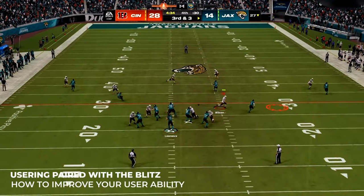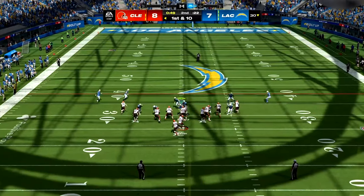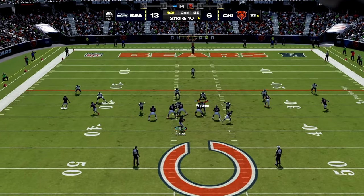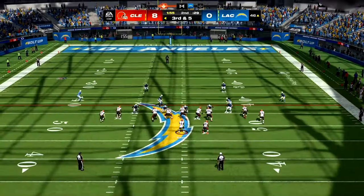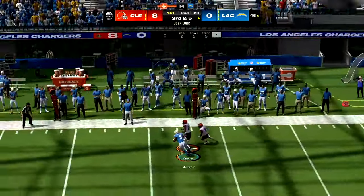Lastly, blitzes where the flats are open can land you plenty of interceptions — or near ones — if your opponent isn't careful. This goes back to the idea of 'okay, he's open, but is he really?' You can undercut a lot of these passes to the flats if you take off from the start by just getting in between the receiver and the ball. It's all about the angles.